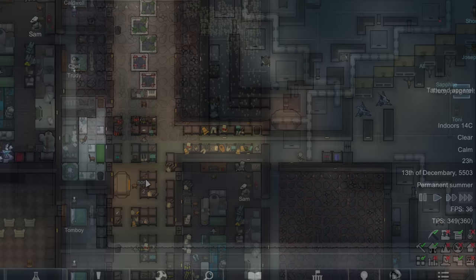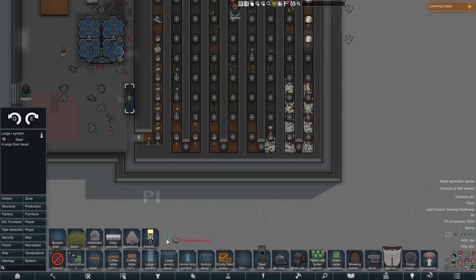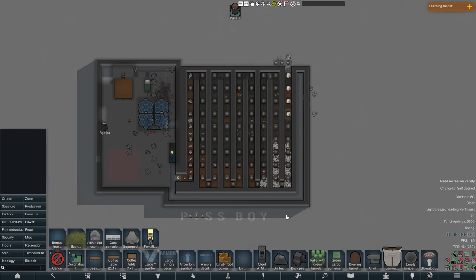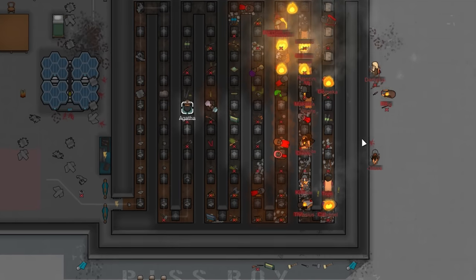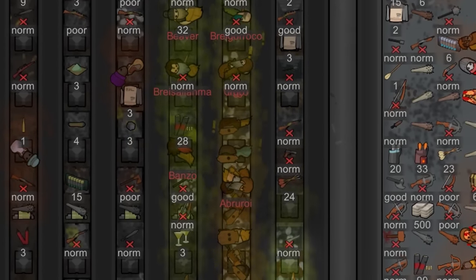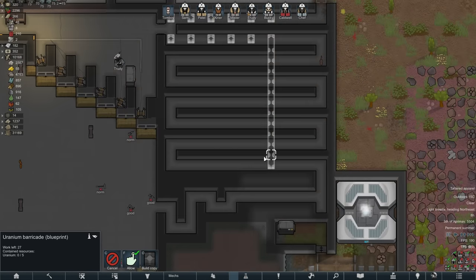Oh look, Trudy's pregnant again. She's a fertile little dwarf, that one. And to protect Trudy's fertile lady garden, I loaded up a test map and played around with the idea of a tox box or a burn box to add on to the entrance, which I could open up whenever a particularly rough raid was coming in to help thin them out. I wasn't overwhelmingly pleased with the result - it works but it leaves a lot of not-quite-dead colonists in a very unpleasant environment, meaning you often have to send someone in to finish them off executioner style, which tends to make that person quite sad.